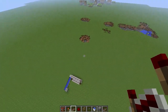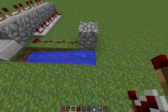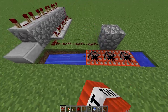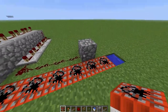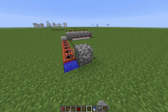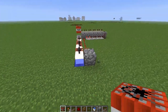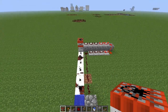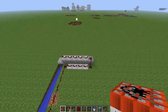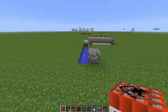That's a basic TNT cannon — it goes about a third of the way to the village, so we need to make it more powerful. First, we can increase the amount of propellant. If I go two blocks back, put a piece of water there, and add six TNT, then bring the button back — now it lights six TNT and fires the projectile. We'll give that a try. It goes a little bit further.